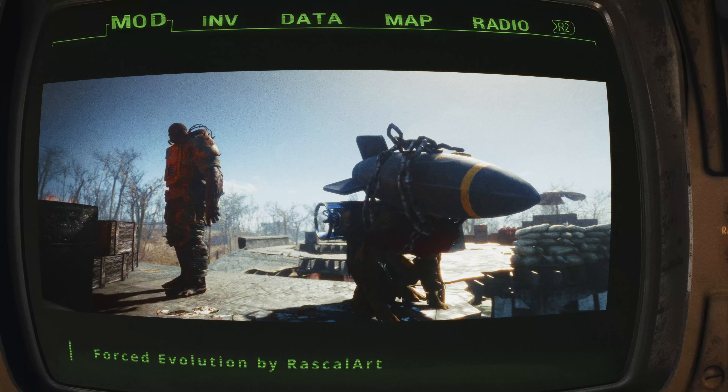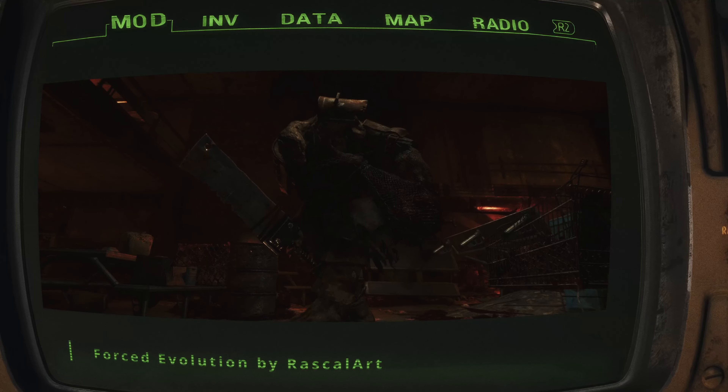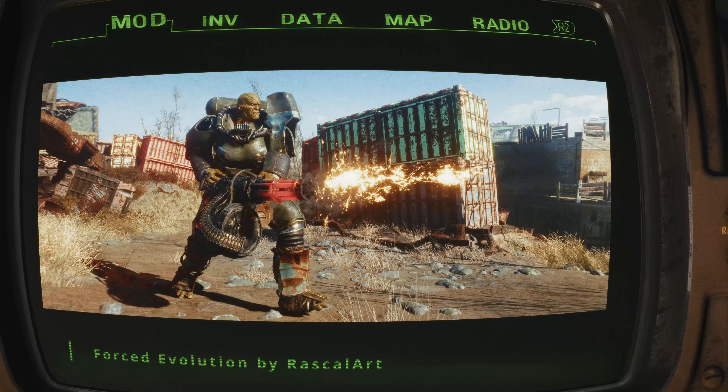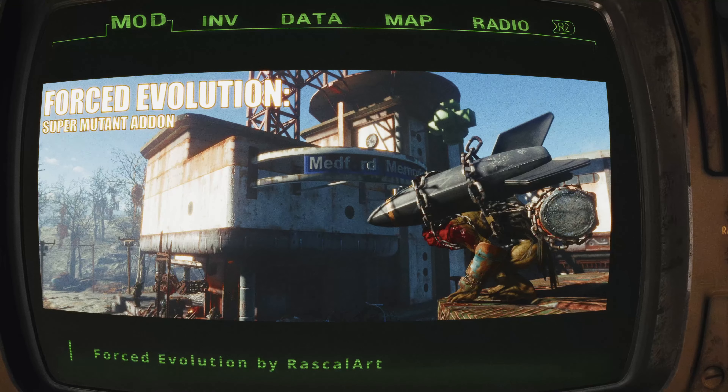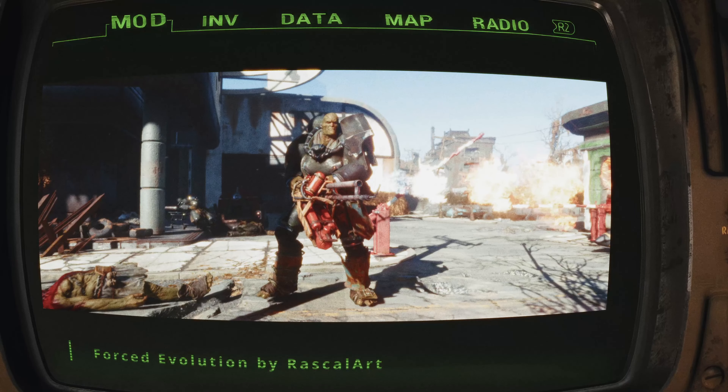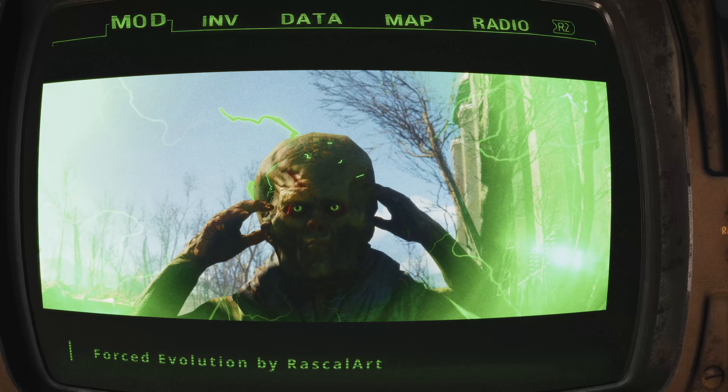Then there are the super mutant butchers — the crafty sorts behind those eerie meat bags scattered throughout the wasteland. Though smaller than a behemoth, they pack a serious punch. Not all mutants rely on brute force though. Enter the super mutant butchers' brainiacs: these mutants are a terrifying blend of FEV-induced mutation and raw psionic power, hurling rubble with their minds and blasting you with radiation that'll have your health evaporating like morning fog. And for a touch of the absurd — airborne suiciders: imagine a super mutant with a rocket strapped to its back launching toward you in a gloriously fiery demise.